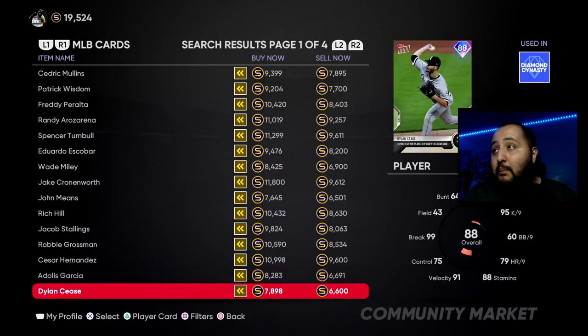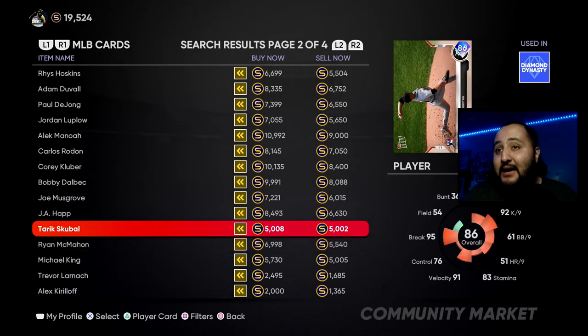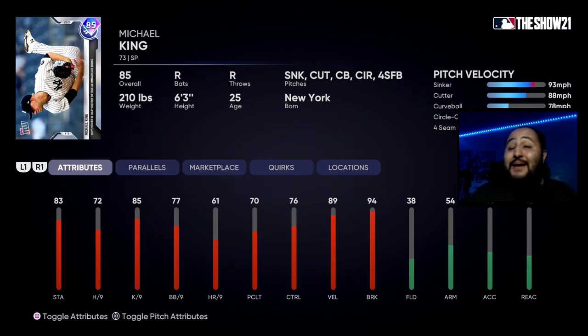The next two choices are on the second page. Tarik Skubal is a left-handed starting pitcher with a nice repertoire: four-seam, changeup, slider, curve, and a cutter. His pitch speed differential is a little better than our other choice. He's got 83 stamina, 80 hits per nine, 92 strikeouts per nine, 61 walks per nine, 76 control, 91 velocity, and 95 break. That break is key for the slider, cutter, and changeup. He's a nice choice — if you guys need another left-handed pitcher, go ahead and take Skubal.